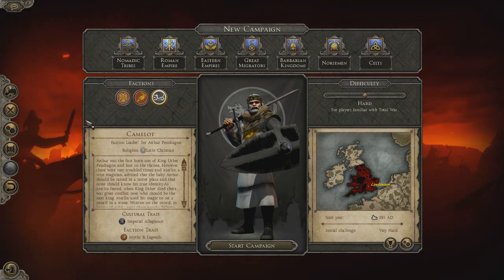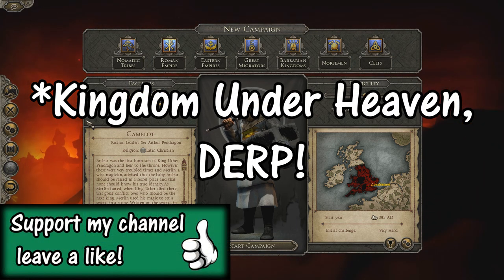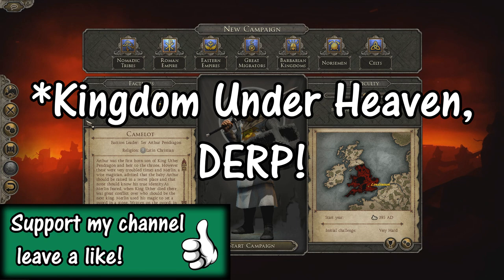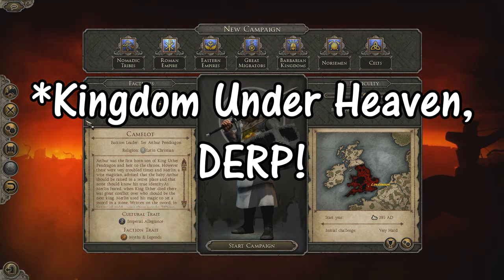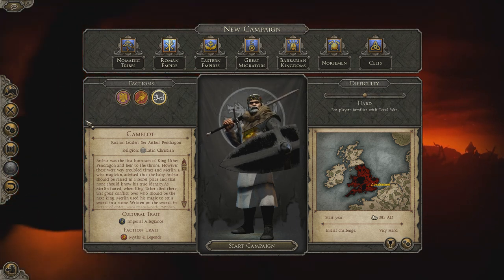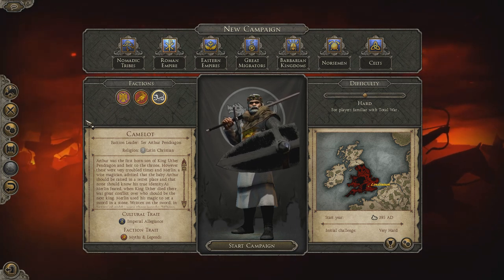Hello everyone and welcome to another mod overview. Today we're taking a look at The Last Kingdom Camelot mod. I believe there have been several versions of The Last Kingdom released, each in a different area of the Attila map. This one is based in England and it changes part of the Western Roman Empire's territory to Camelot. I've done a mod overview over a similar mod before, but I'm taking a look at this one because it looked really interesting, and it changes the units to kind of early medieval period.